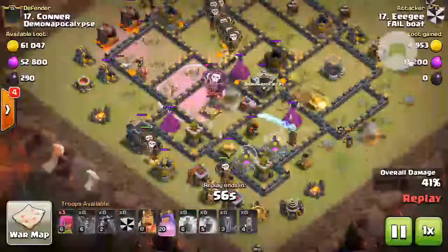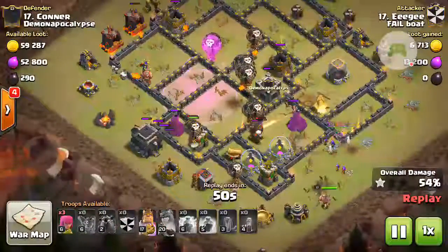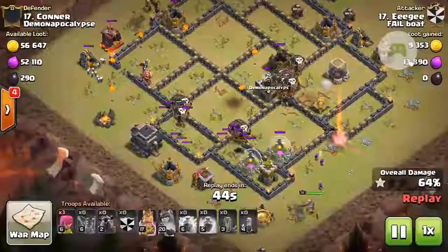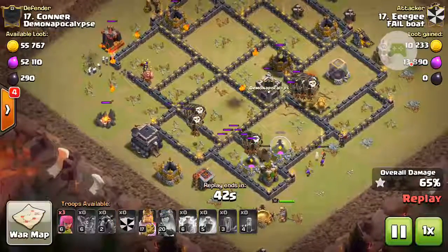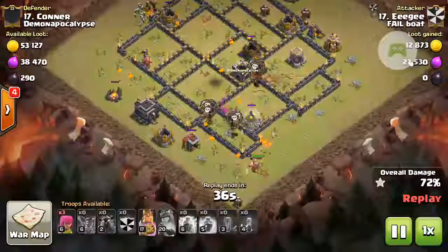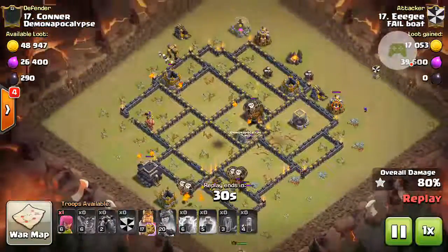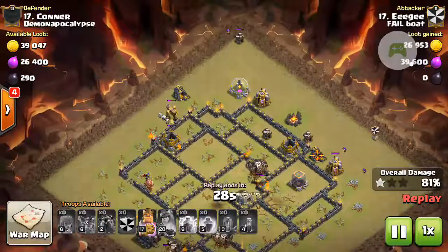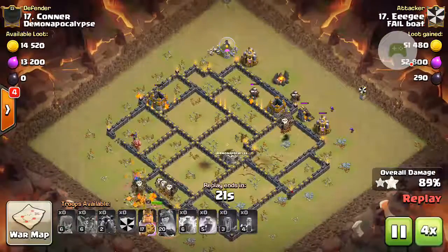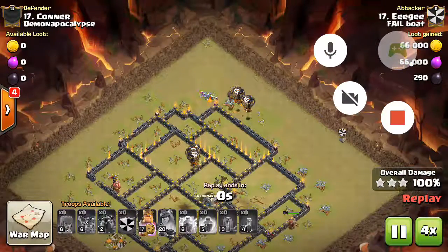Backside balloons coming in — the Archer Queen is still alive and uses her ability to stay alive, but there are just too many balloons left at this point. Two unpopped hounds remain. It almost wrecks the base too hard, but there's plenty of time to clean up. Plenty of hound pops, which is a great help, but just too much left for this base to handle. An archer is left to take out that builder hut up top — an excellent move to save that — and this base is toast. Really great LaLoon attack here, and we'll move on to the next clip.